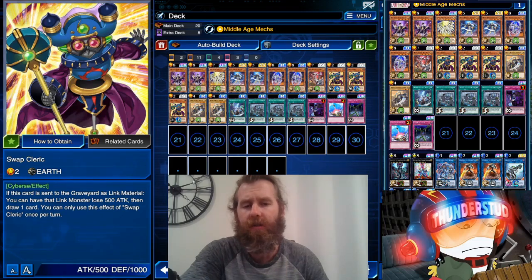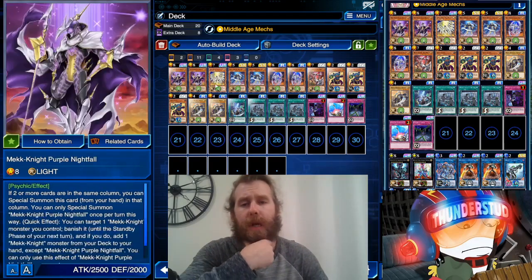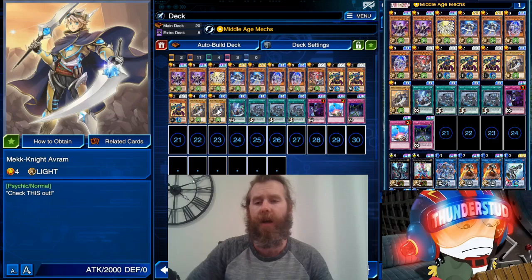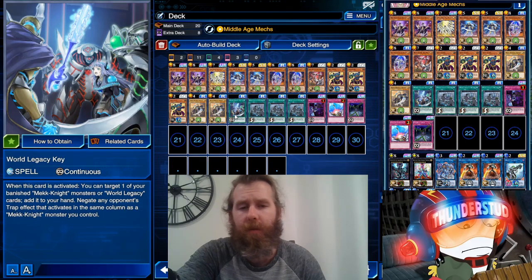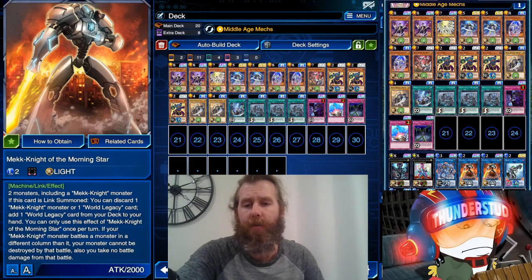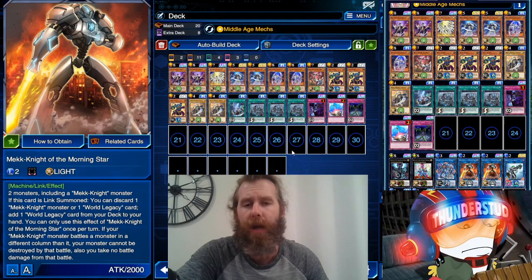I got this from the KC Cup seeing people's decks. It's really just its own little engine: Swap Cleric lets you link summon Link Disciple, you draw a card, and you have a free monster in a column. From your normal summon you're still able to special summon all these Mech Knights. Mech Knight does have a vanilla normal monster you need a bunch of to discard. You're going to be discarding with the brand new ultra rare Mech Knight of the Morning Star — you link summon him, then you can discard a World Legacy or Mech Knight and search the spells.